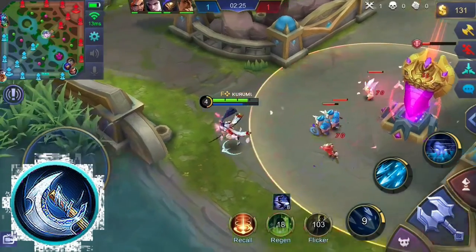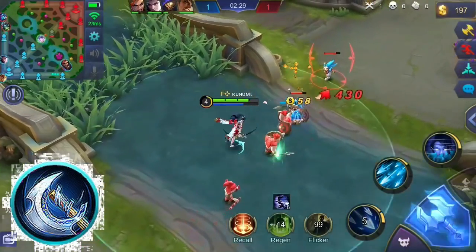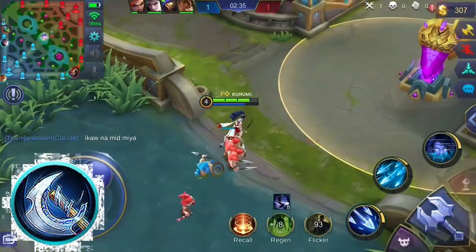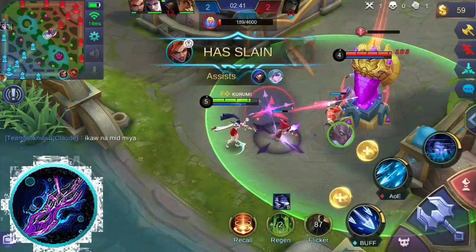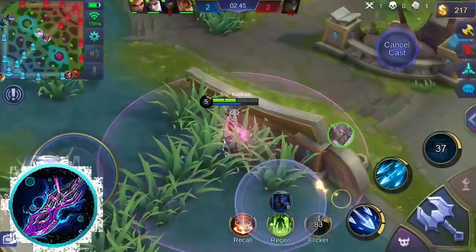Berserker's Fury gives you additional physical attack and critical chance. Its unique passive grants you additional critical damage on your critical hits. Also, dealing critical hits will increase your physical attack by a certain amount for a short period of time. You can also consider Scarlet Phantom, which grants physical attack, attack speed, and critical chance.